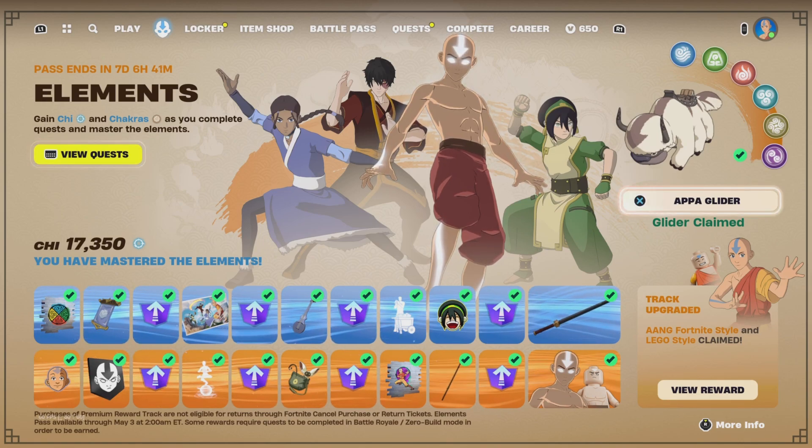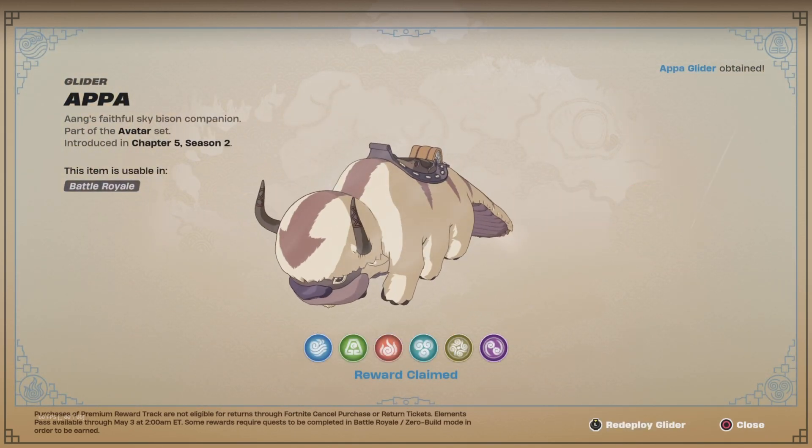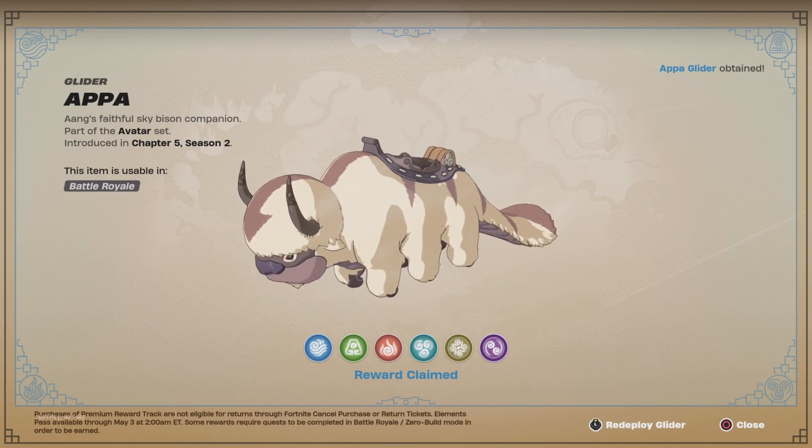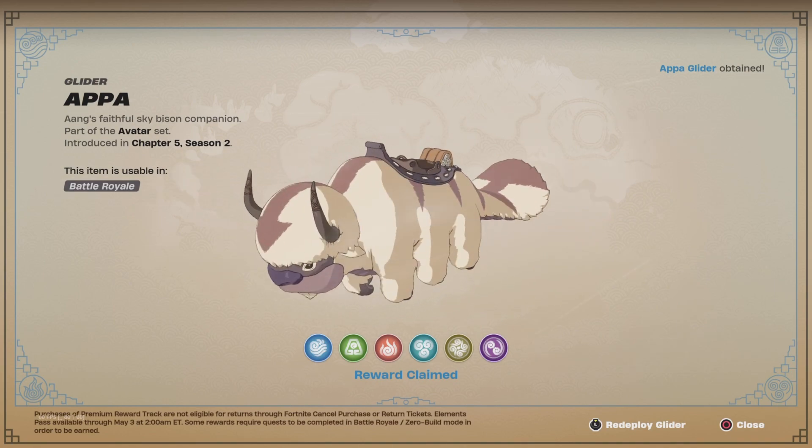We are taking a look at Appa's Glider today — Appa, just a big boy. I just finished the quests there, but yeah, it's gonna be a shorter one. We're just gonna be taking a look at Appa's Glider in creator mode.